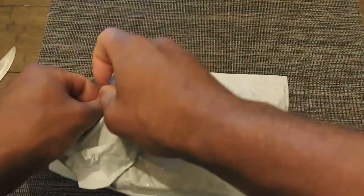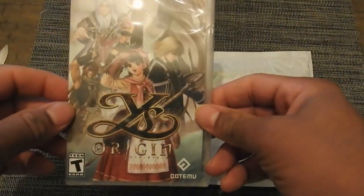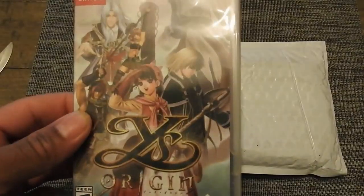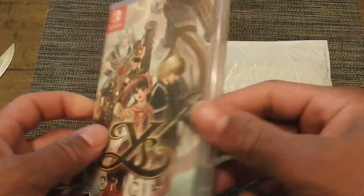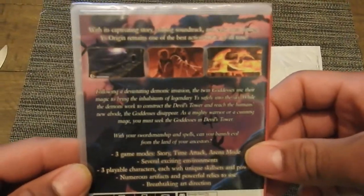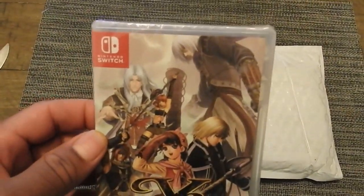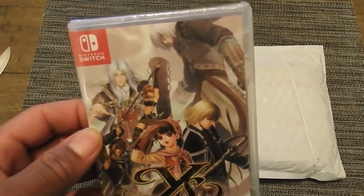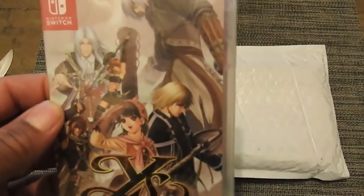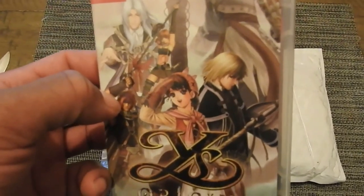Alright, what's this? Ys Origins — this is a JRPG game, meaning Japanese role-playing game. I think this game came out like last year, but I got the physical version. I remember it was download-only on Nintendo Switch and I didn't want that.